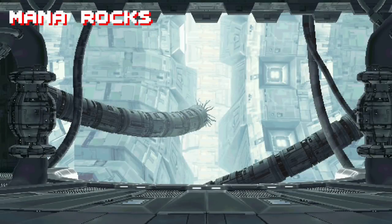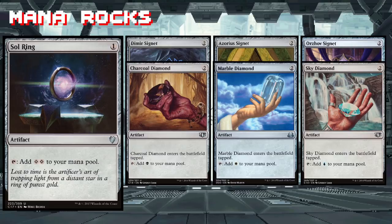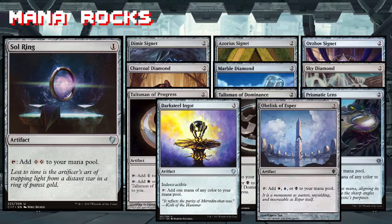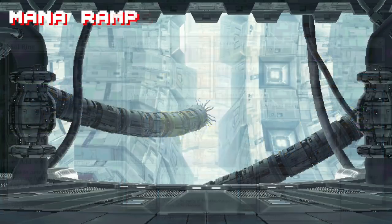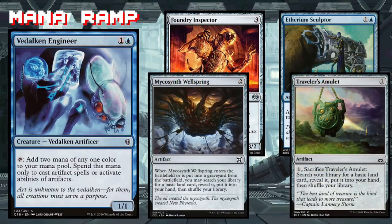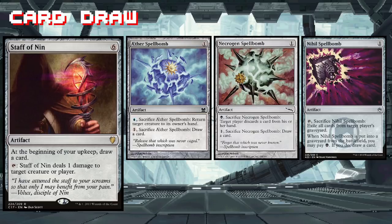Any commander who can turn mana rocks into deathtouch, lifelinking creatures should probably have quite a few of them lying around. Having the dual threat of being able to ramp in a hurry but also utilize cards like Darksteel Ingot as indestructible threats is really nice. We've also got a handy mana dork in the form of the Paladin Engineer, and cost reducers with Foundry Inspector and Etherium Sculptor. We can gain serious value out of Mycosynth Wellspring and Traveler's Amulet — great chump blockers that also fix our mana. Give Staff of Nin deathtouch and for a simple tap you can take out pretty much any creature. The spell bombs set us up with nice surprise removal or card draw if need be.